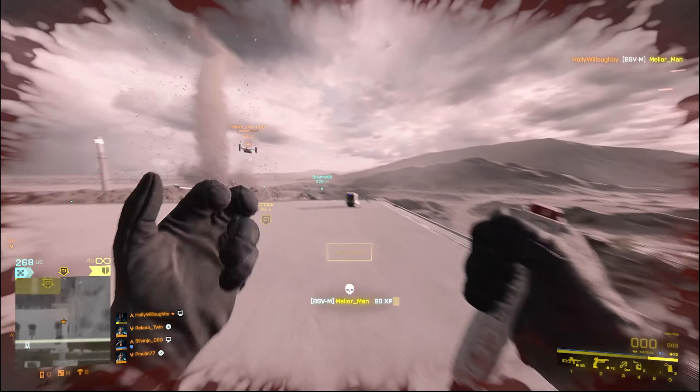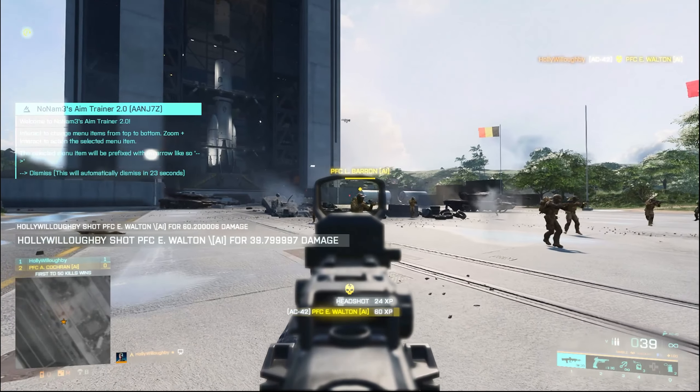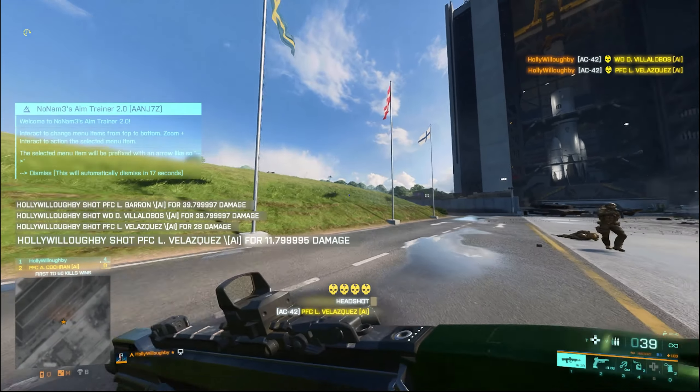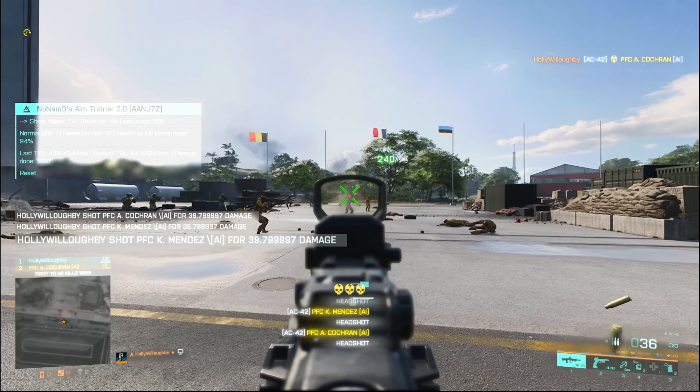If you enjoy the video, don't forget to like and subscribe and let's get into it. So with a new update and spread and burst actually working now, the AC42 is arguably the best assault rifle. It's a burst rifle and has minimal spread which makes it a lot more accurate than the other assault rifles in the game at the moment.